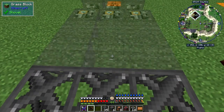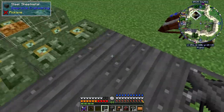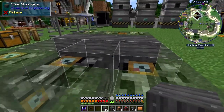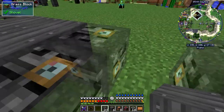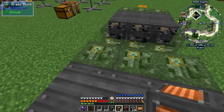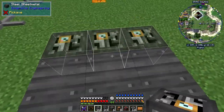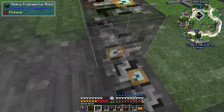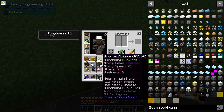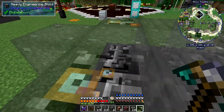The next one is sheet metal — I've got 35 of these and I think we use all of them. This is the other half of the machine; they actually get linked together by a block of steel. Now we need some heavy engineering blocks — I've got 28, so four more than I need, though I'll need some more for the accumulator. I accidentally broke something — let me get my pickaxe to fix that.